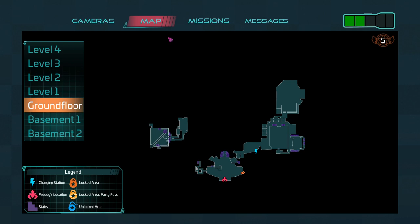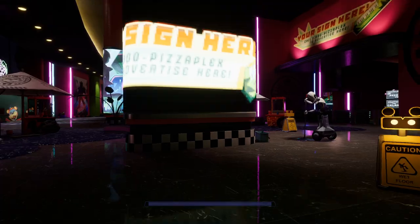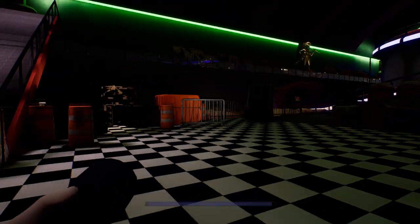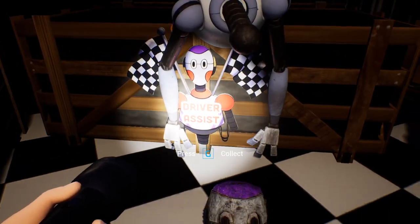What you want to do is go all the way over to Roxy's Raceway, which is on level two. We're going to head back to the main area. Once you've made your way back to Roxy's Raceway, you're going to have to go find that dummy doll in there, where you had to pick up the head earlier.